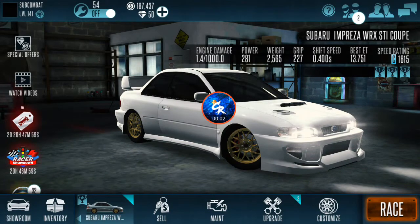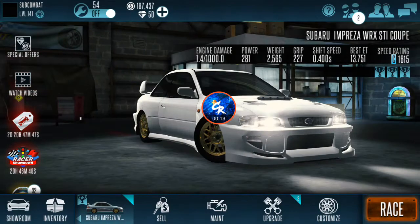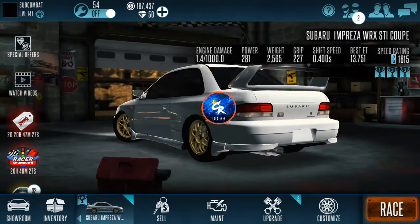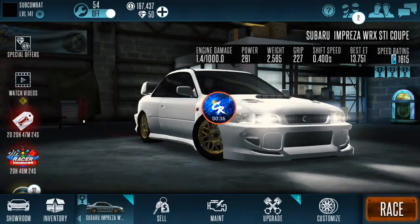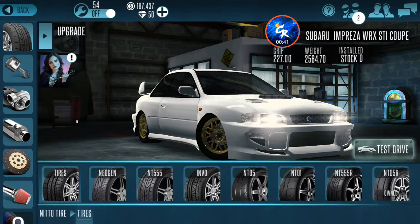We're back with another fun video. Today we're going to be doing the Subaru Impreza WRX STI coupe 1615 world record tutorial. This is the fastest 1615 car in the game. I will be going over every single lobby rating in the fastest car — starting with 1615, 1620, 1625, 1630, 1635, 1640 — staying tuned and going all the way up to probably around 1656. Lots of fun, so stay tuned. This is episode one: stock tires.